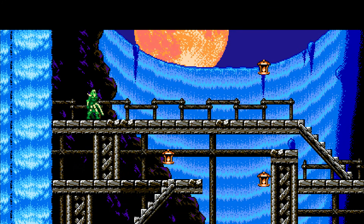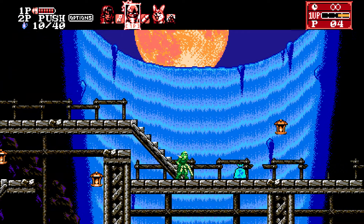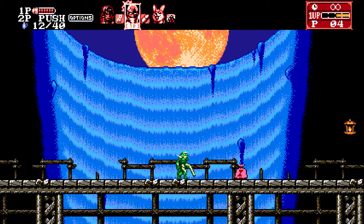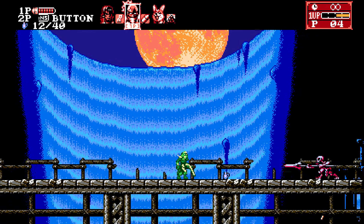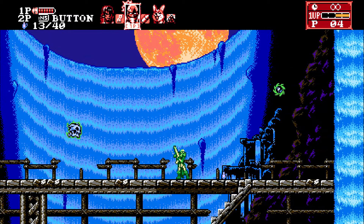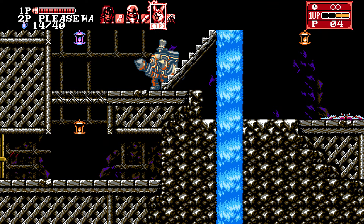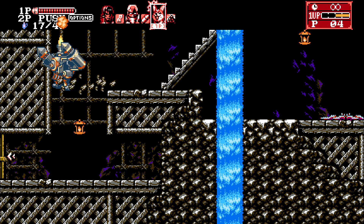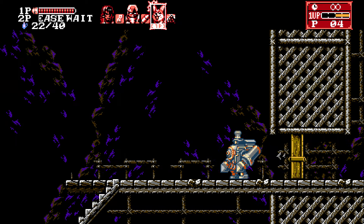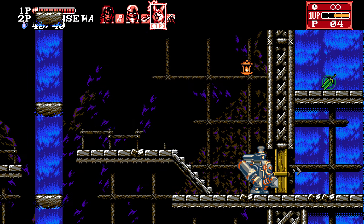Stage 3's alternate path is just as easy as stage 2. Initially you're gonna walk forward — I prefer using the sniper because he one-shots these spear guys — and then you're gonna come across a staircase that goes down into the left. At this point you're gonna switch over to Hachi and then go midair and use his down attack to go through that weak wooden board. Keep following this path — there's no alternate paths, no forks, just keep following the steady path.